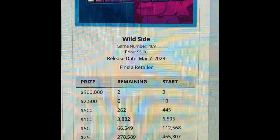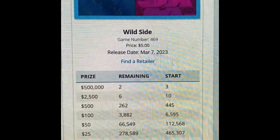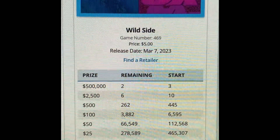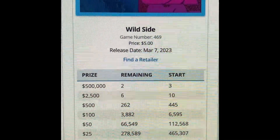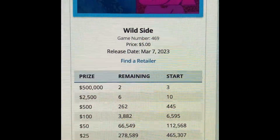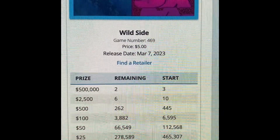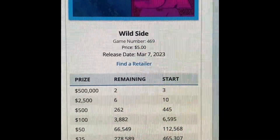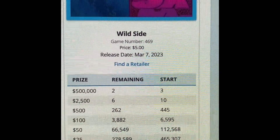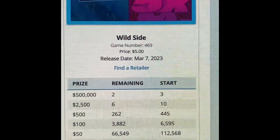I have Wild Side here, it's game number 469, the price is five dollars, and the release date was March 7th, 2023. There is a top prize of $500,000 with two remaining. The next grand prize is $2,500 — it started off with 10 and there are six remaining. The next prize is $500 — it started with 445 and there are 262 remaining.